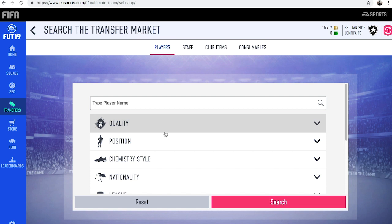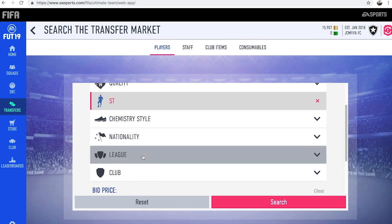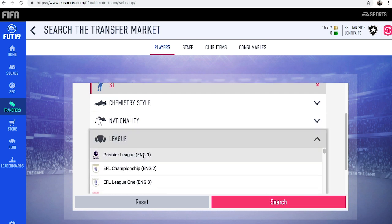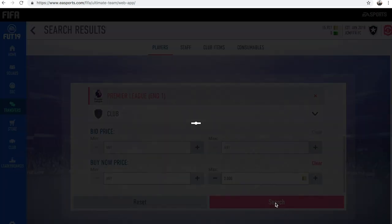The first thing you want to do for this is put the position all the way to Striker. Then you want to go to one of the popular leagues such as the Premier League. Then you want to put a max buy now price of 2,000 coins and then just press search.